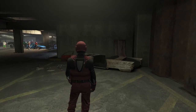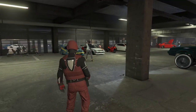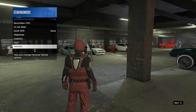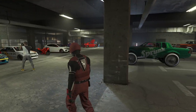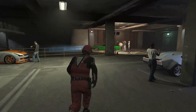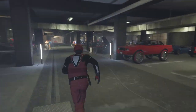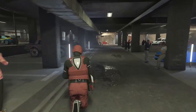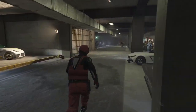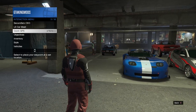Once you're inside the LS Car Meet, call out your car — the car that has the mods on it that you're pulling the mods from. I already had that car out on the map, so I'm opening the interaction menu and requesting my personal vehicle. If you didn't have the car out you'd call your mechanic and request it from there. Make sure your car is in the LS Car Meet and it's the right car you want to pull the mods from before continuing.